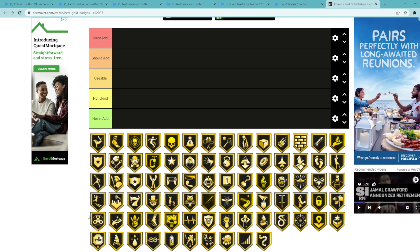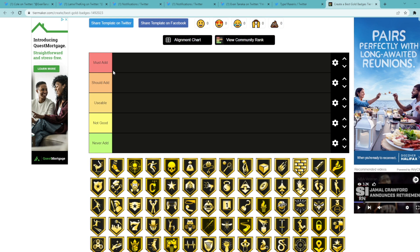What's going on guys, Evan Tanaka here back with another video. Today I'll be telling you guys what are the best badges to add to players in a tier list. As you guys can see, we have a tier list ranking all the way from must add badges to never add. Never add meaning I would not recommend adding these badges. Not good meaning you could probably put them on a card but I wouldn't recommend it. Usable being usable badges to add. Should add is a badge I would recommend adding. And then must add is badges you literally have to put on cards.